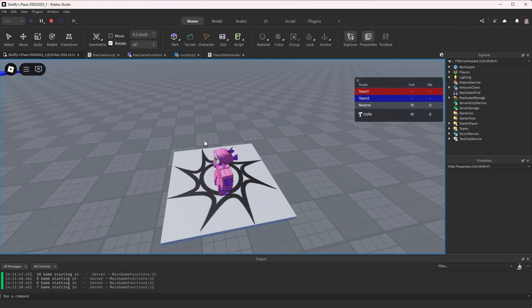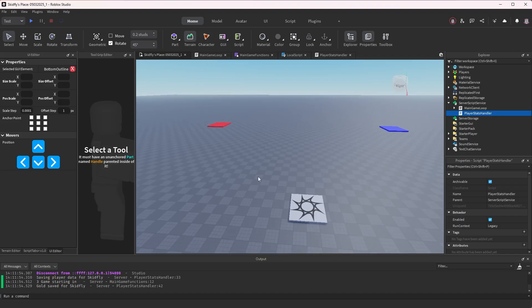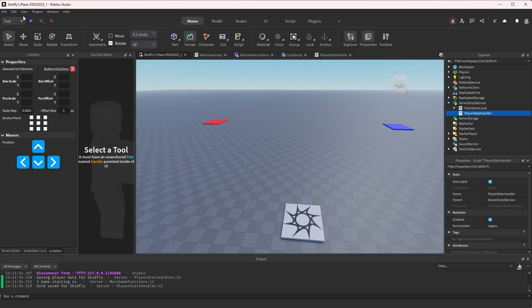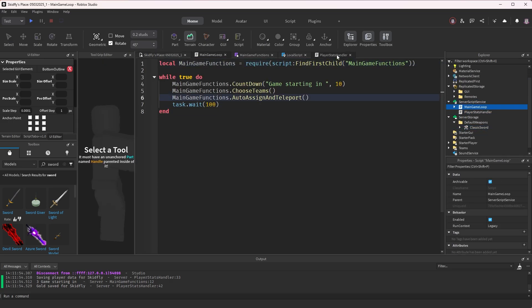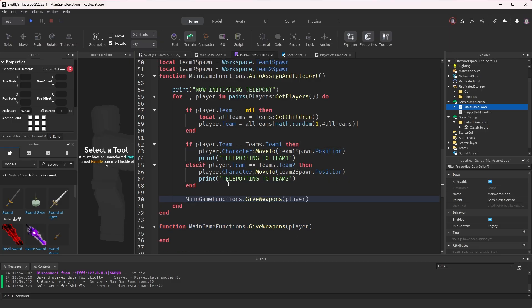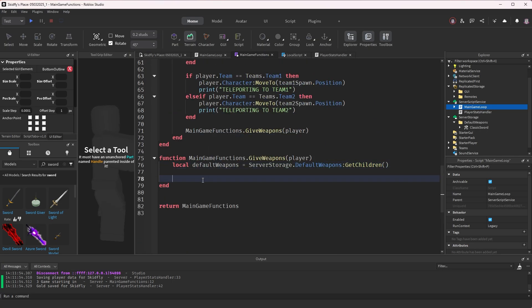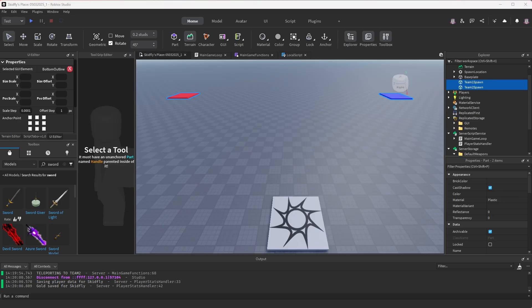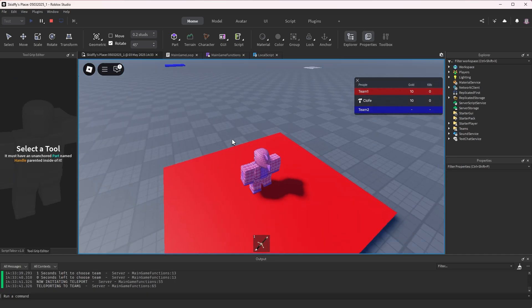My gold stayed, so the data store is working perfectly. The next thing we're going to do is spawn in a classic sword whenever the player spawns in and the round is active. I'm going to make custom weapons for this game later, but for now I'm just going to spawn in a sword. Testing shows the sword spawns in with the player when they get teleported into the team spawn.